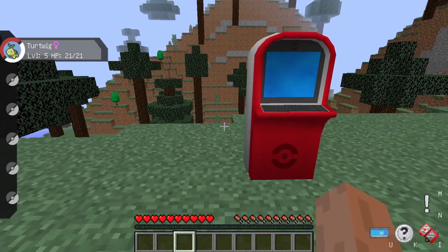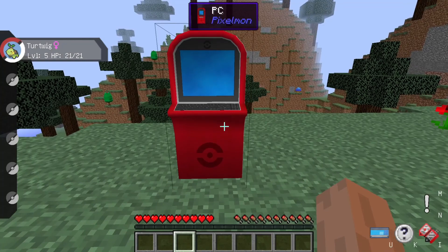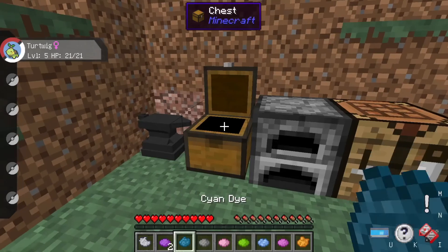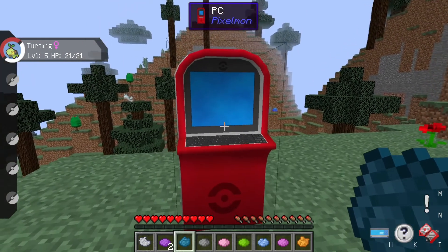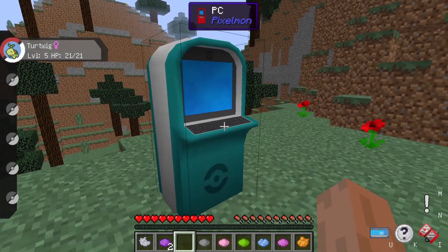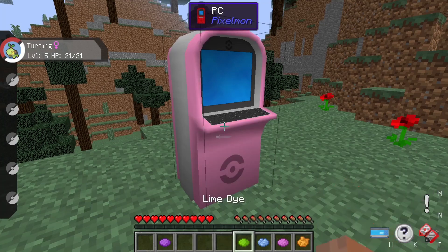As I mentioned at the beginning, you can color the PokePC to customize it. Coloring it is a little different from other Minecraft items — you don't put it in the crafting table with a dye. Instead, take the dye in your hand and right-click it directly onto the PC. As you can see, I've colored it blue, and you can also do purple, light gray, or any color you want.